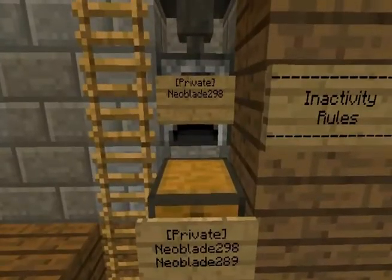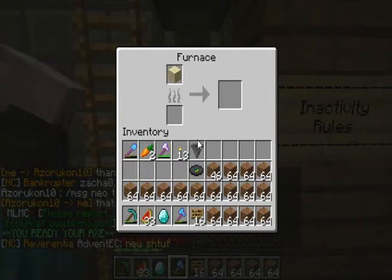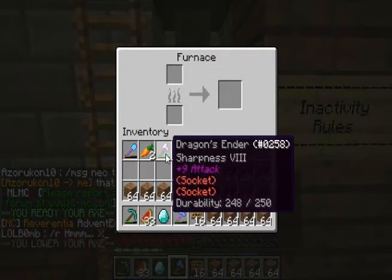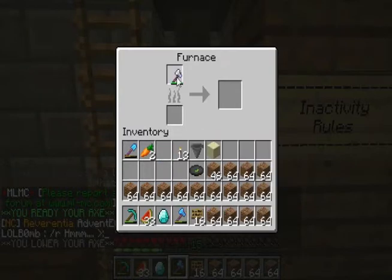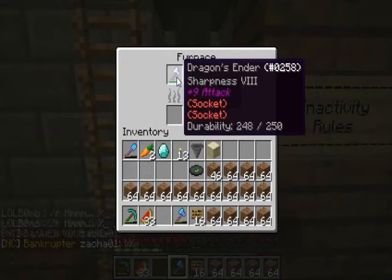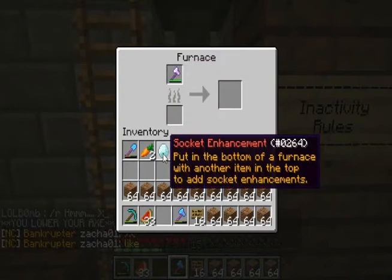Socket Enhancers are things that you can use to upgrade certain Diablo Drops that you can get. As you can see, I've got a Dragon's Ender here with two sockets. Note the color of the socket is red, and the color of the socket enhancement word is also red. That's very important.